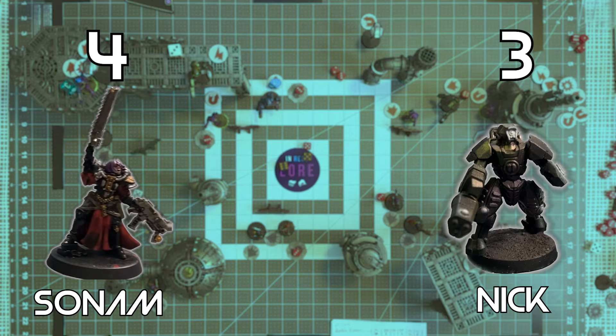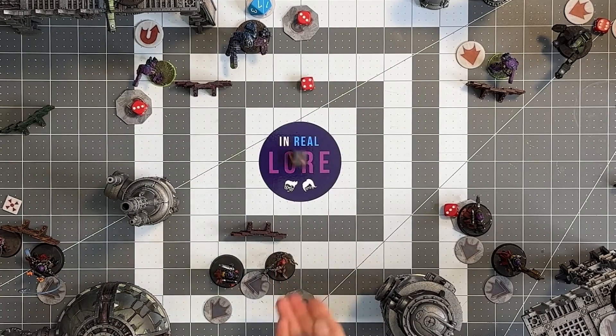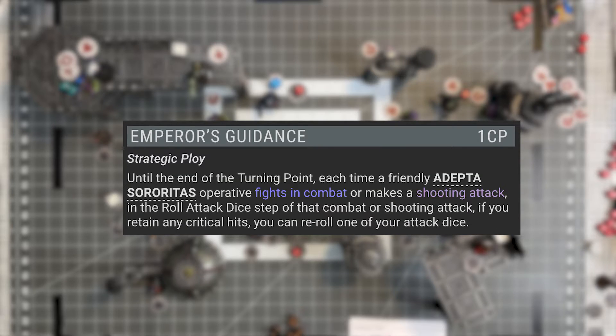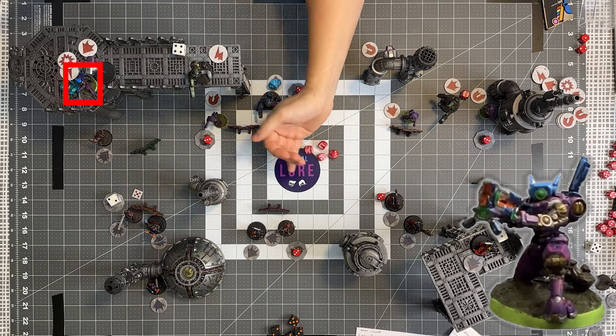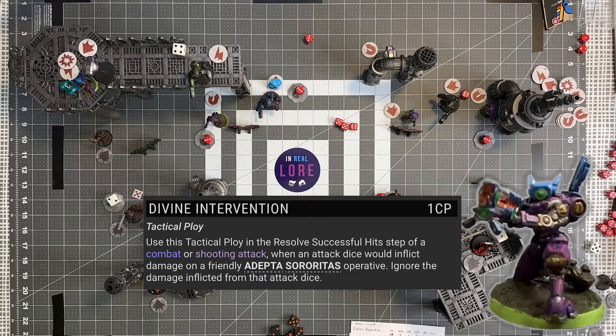With my rail gun wounded, it's going to be hard to kick her off objectives. I'll have to work very hard to get past her four points. When a new turning point starts, we re-roll for initiative. We tie again and re-roll — I get a four, she gets a one, so I activate first this turn. At the start of a turning point, you can choose a strategic ploy. Sonam activates Emperor's Guidance, which lets her reroll an attack die when she rolls a critical. I'm activating first and hitting with the rail gun — it's wounded, so I need to use it fast. I get several criticals, but Sonam uses Divine Intervention again, denying the rail gun once more.